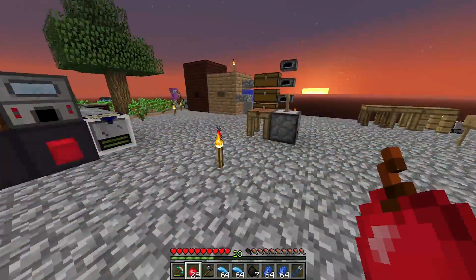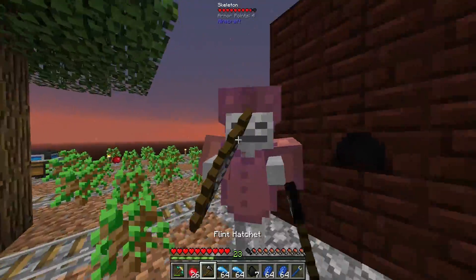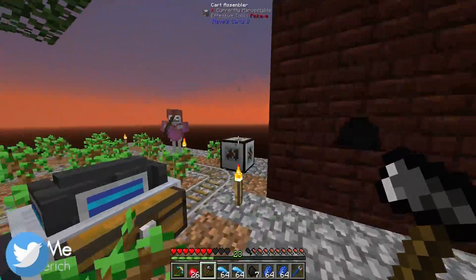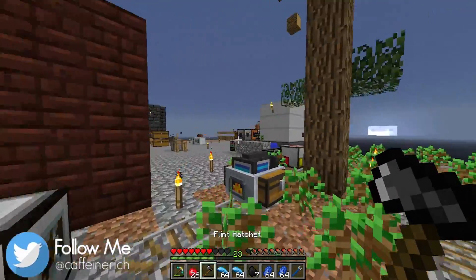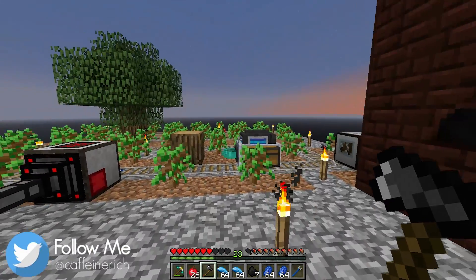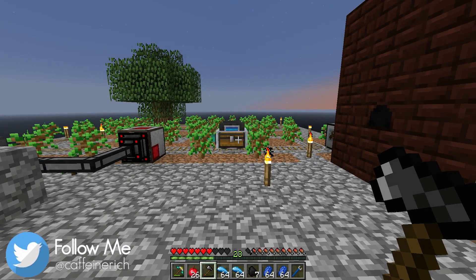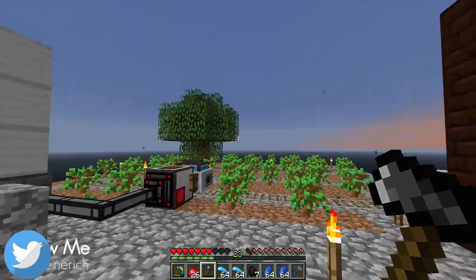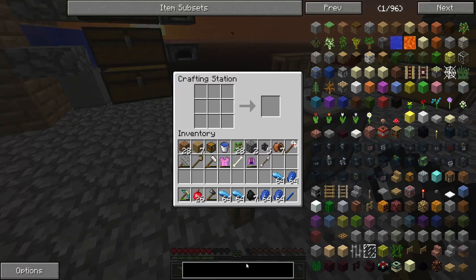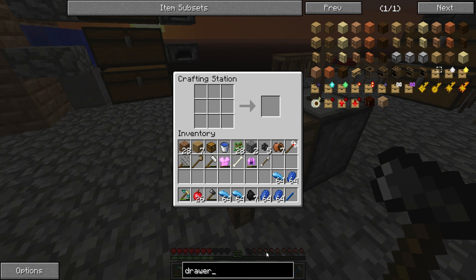The first thing I want to work on today, after I've killed this skeleton, is that we've been having a bit of an issue with the tree farm where mobs have been spawning on the treetops, especially when the tree farm gets overrun. When there are a lot of trees and it finishes cutting down all the leaves, mobs do spawn on top of the logs. It's been mostly fine — I can kill them off fairly quickly. What I want to work on today is making some storage drawers.